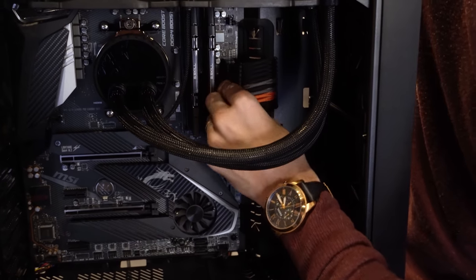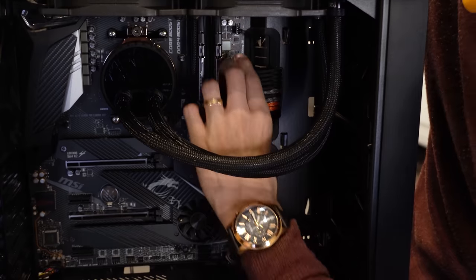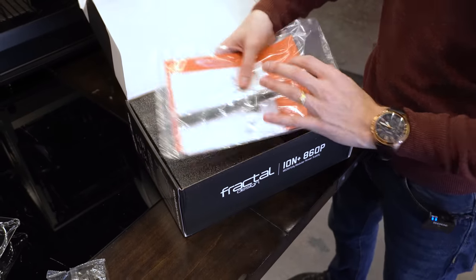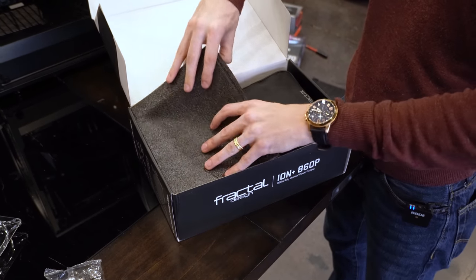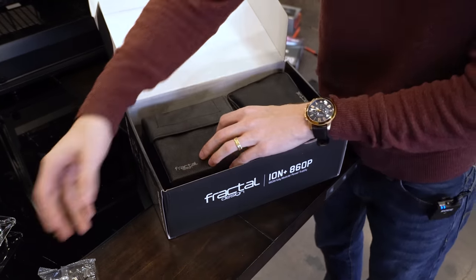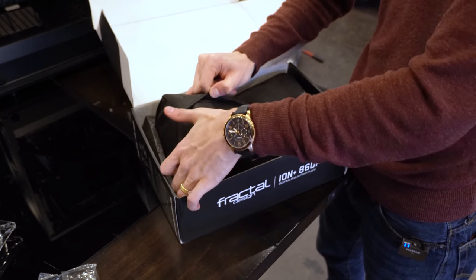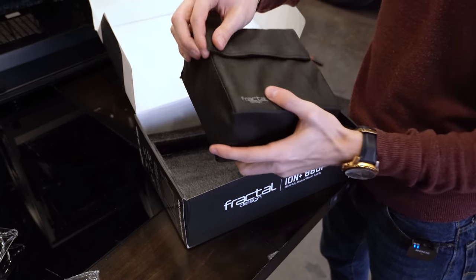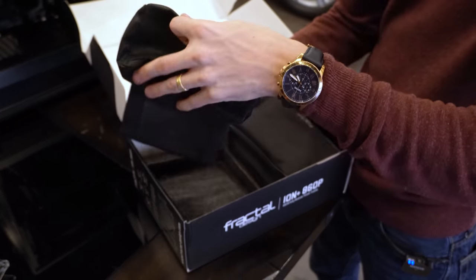We're just threading the extension cables through now. Power supply is not yet installed. Next up, power supply. By the way, these cables — I thought they were extensions — they're actually full sleeved cables, so they will run straight into the unit, which is very cool. No added clutter. And the extra cables — things no one will see, like the SATA cable to the SSD — we're just going to use the stock ION Plus cable there. Stock cables — super flexible.